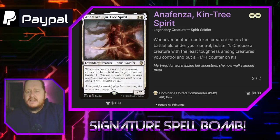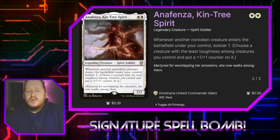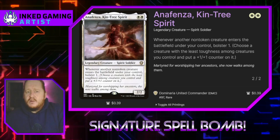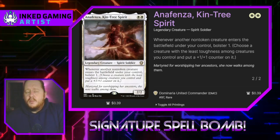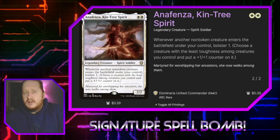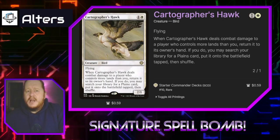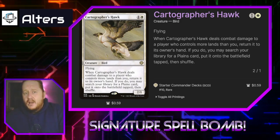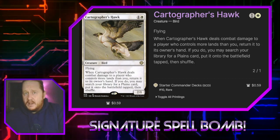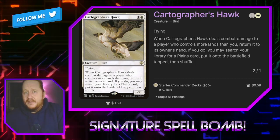Anaphenza Kintree Spirit costs two white and is a 2/2 legendary creature Spirit Soldier. Whenever another non-token creature enters the battlefield under our control, we bolster one — putting a +1/+1 counter on the creature we control with the lowest power. Cartographer's Hawk costs one white, is a 2/1 with flying. Whenever it deals combat damage to a player that controls more lands than us, we can return it to our hand and search our library for a Plains card to put onto the battlefield tapped.